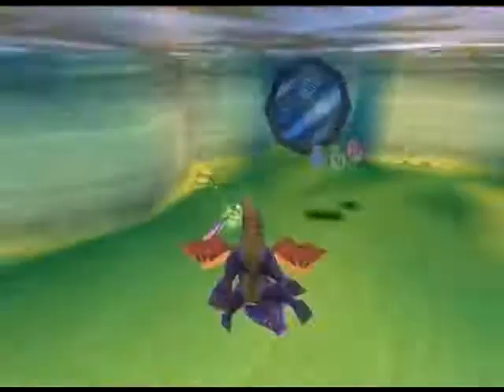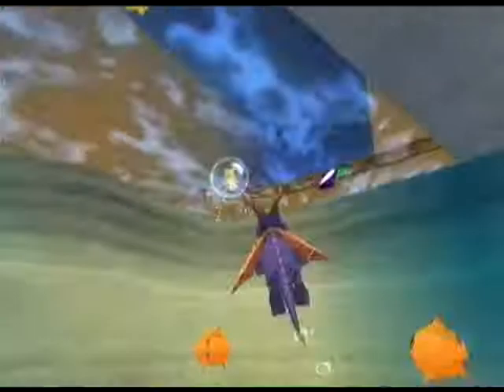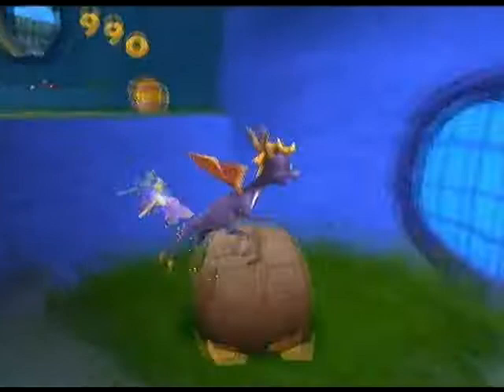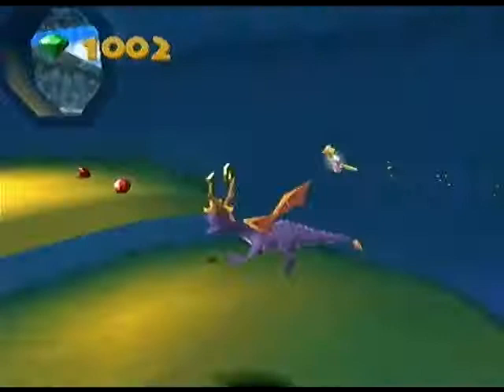Throughout the level you'll come across these crates with little turtle faces on them. All you have to do is come by with the temporary power-up that you'll find later on this level after killing enough enemies. And yeah, there are basically like six of them throughout the entire level if I remember correctly. And that's a window up there that you can't really break.